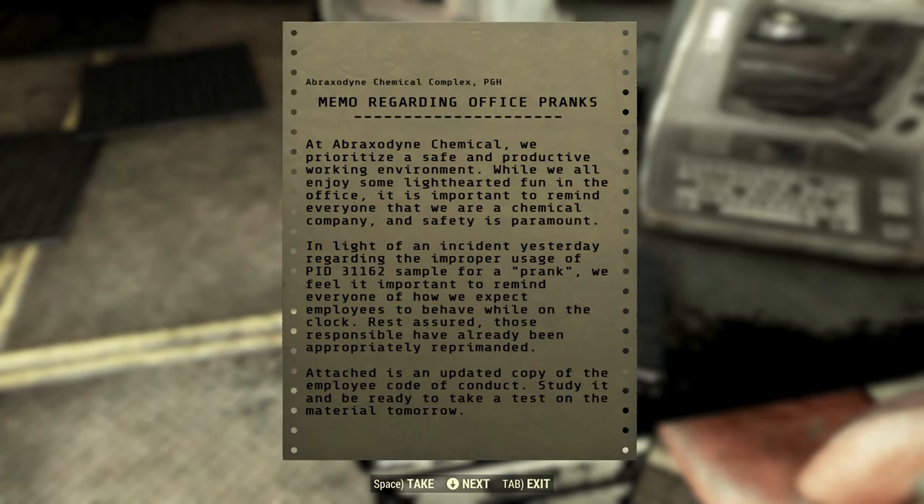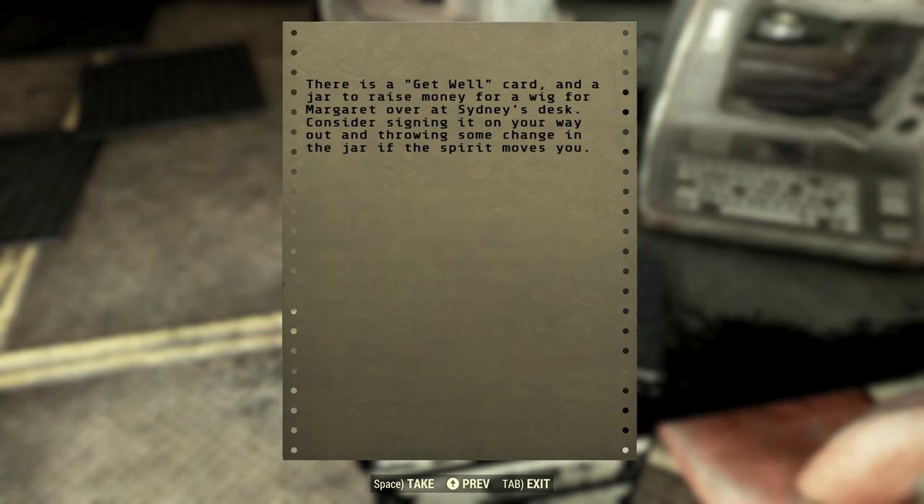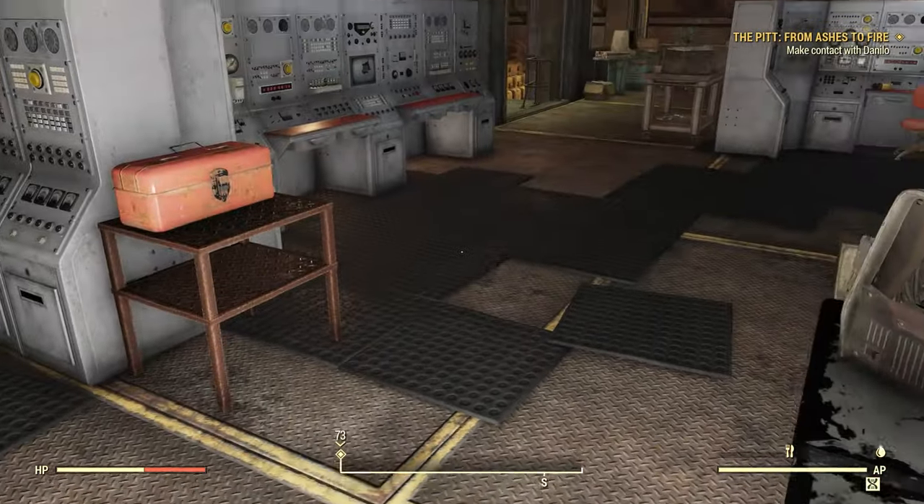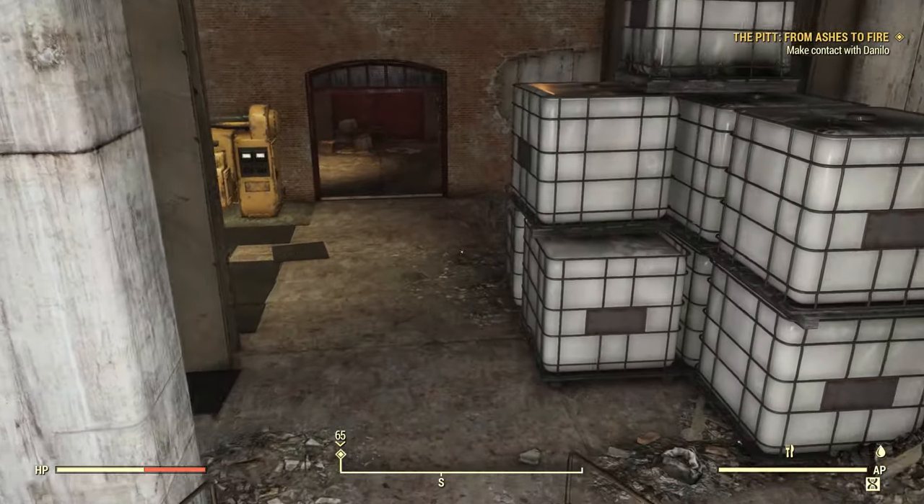Office Pranks Memo: 'Memo regarding Office Pranks. At Abraxodyne Chemical, we prioritize a safe and productive working environment. While we all enjoy some lighthearted fun, it is important to remind everyone that we are a chemical company and safety is paramount. In light of the incident yesterday regarding the improper usage of PID-31162 sample for a prank, we feel it important to remind everyone of how we expect employees to behave while on the clock. Those responsible have already been appropriately reprimanded. Attached is an updated copy of the Employee Code of Conduct — study it and be ready to take a test tomorrow. There's a get-well card and a jar to raise money for a wig for Margaret over at Sydney's desk.' So PID-31162 is the one that harmed Margaret; PID-31148 is the one eating out the tank cars.